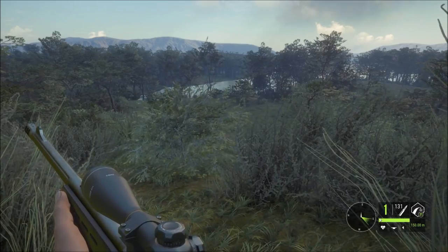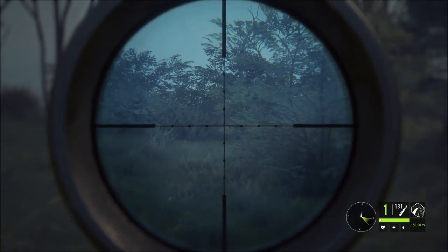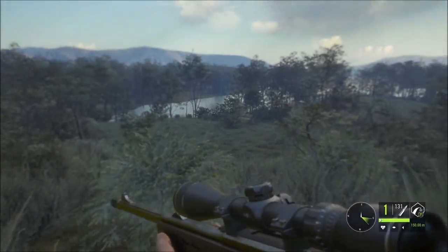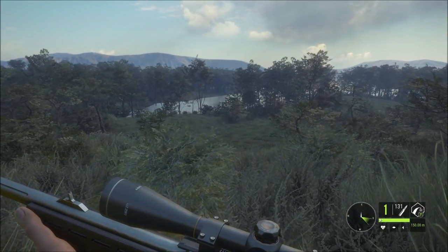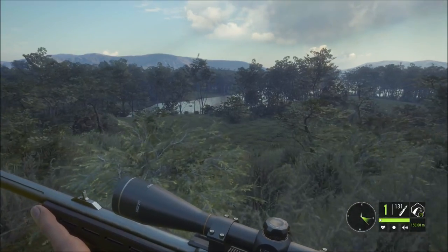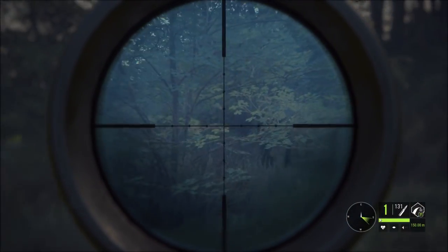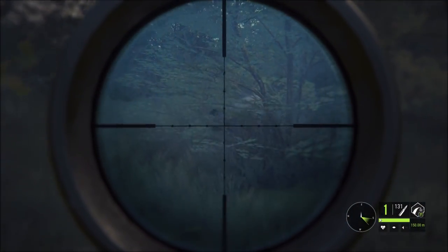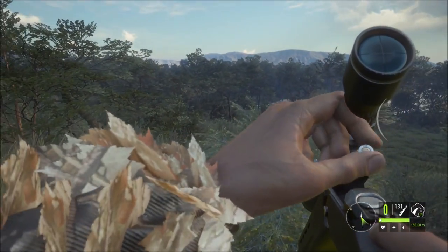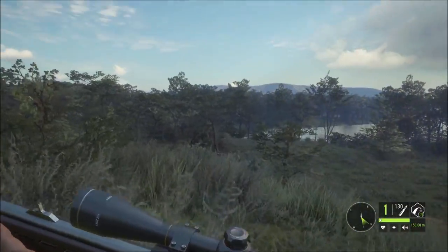Straight away we've had one walk down there. See it? In the bush. Oh no, that's a mule deer. There's a water buffalo — it just ran across here. Where the hell did it go? There it is. Oh no, no, no, no. Where you going, buddy? Oh — we hit it. I want to get another one in if I can.